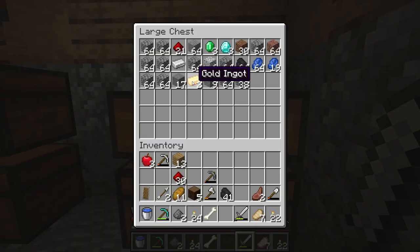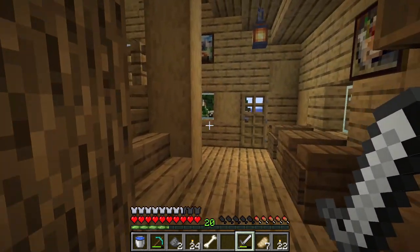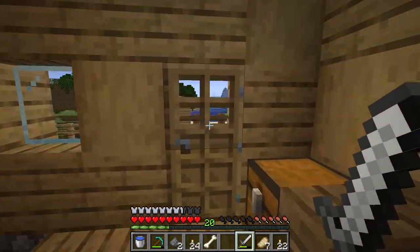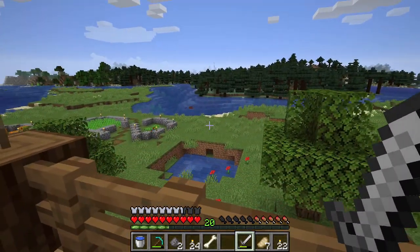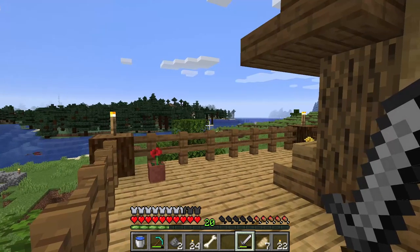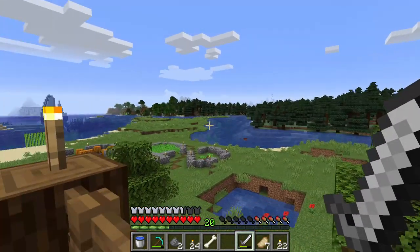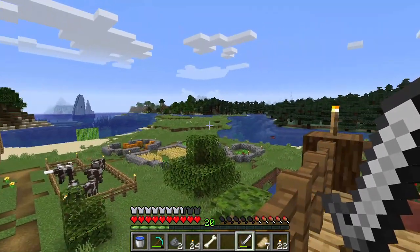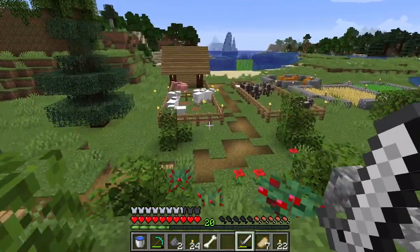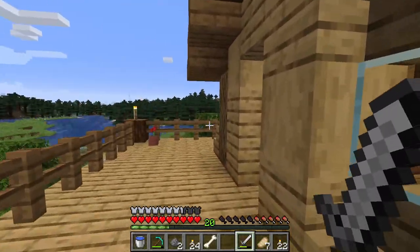Gold is very important for one thing in particular in the nether. I've only got two gold — that's not going to be enough. I need enough to make a golden helmet, which is five. That's because there's a mob in the nether called piglins, and if you're not wearing gold they hate you, but if you're wearing gold they'll trade with you. I also want to get some more obsidian, kill some spiders for string to make the bow — I absolutely need a bow in the nether. When I'm back I'll show you everything I got.